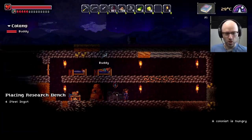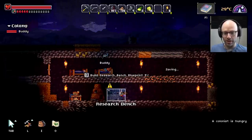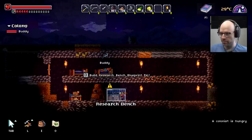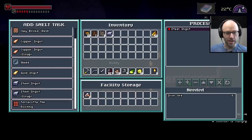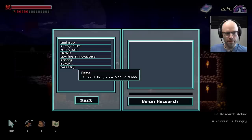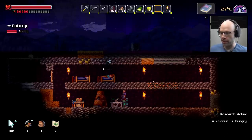Oh, but a research bench needs some power. Duly noted. It takes a minute here, but that's okay. Is this hardcore mode? No. Not yet. I'm probably the best player in the world — but we need some time to prove it or whatever. View research bench bills — it costs 250 watts per minute. New project — we need to research sulfur. But we're gonna need some power generation to do that, of course.